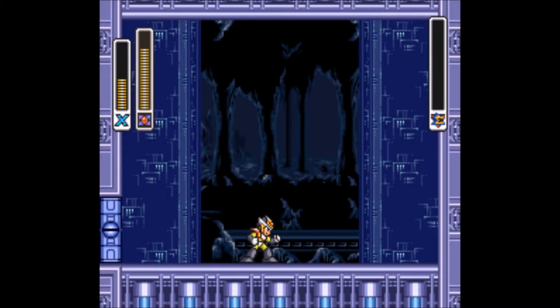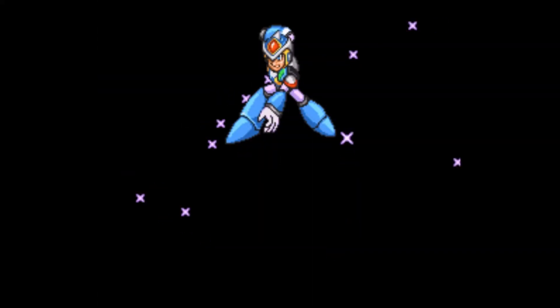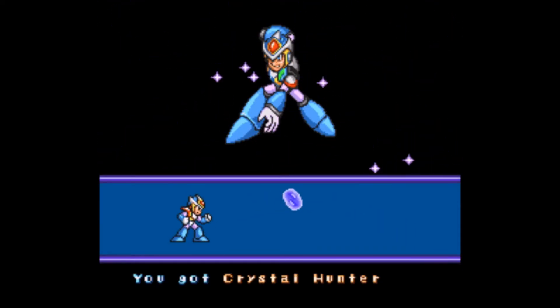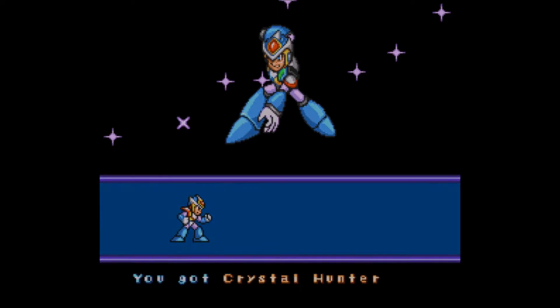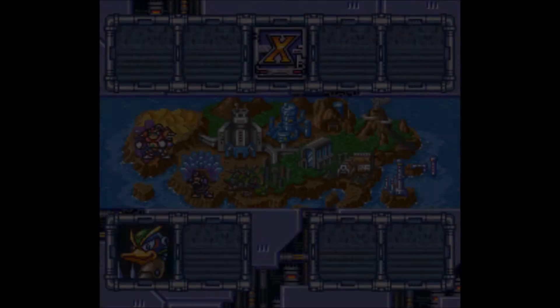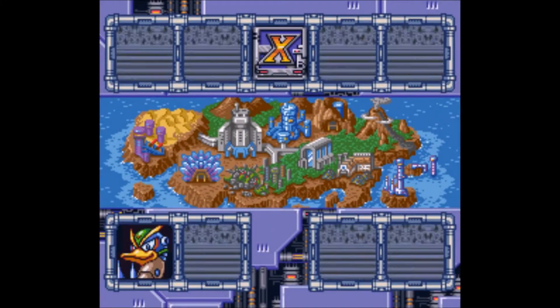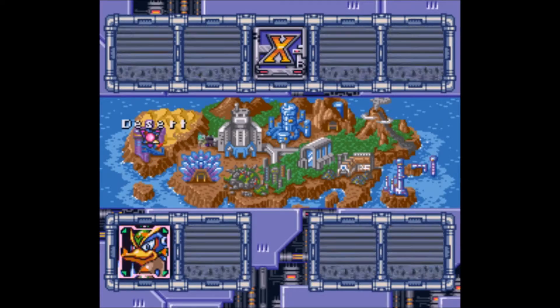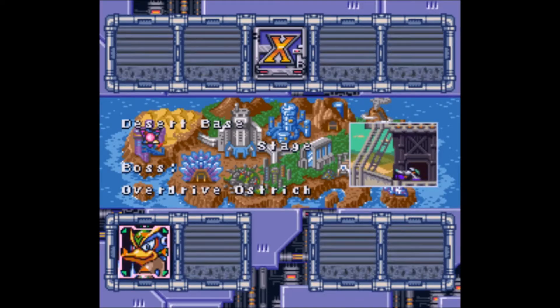So by defeating Crystal Snail, we acquire the Crystal Hunter, which is actually my favorite weapon in the game, in the sense that it can freeze certain enemies, and then if you dash into them, you'll always get weapon ammo. It's super awesome and super cool. It's not effective against all enemies — some enemies are immune to it — but it's a pretty helpful tool. It can be used to make platforms, freeze annoying enemies in place, and you can just dash into them and kill them. I really, really like the Crystal Hunter a lot — it's probably my favorite weapon in the game.